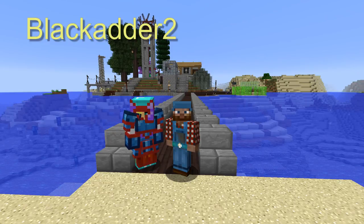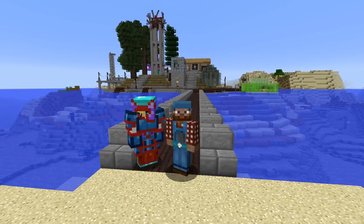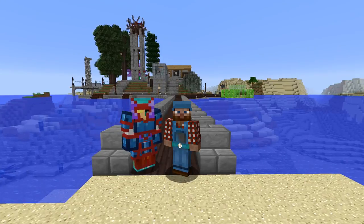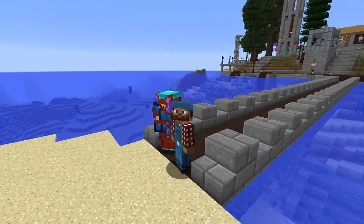I'm here at Blackadder2's base, and if you're on the FTOG Discord, you may see her as Anna Black. Thank you for letting me come to your base. She's one of my patrons, so I love her lots for that — she's extra neat. All right, so you can see the base behind me. Let's go take a look at that.